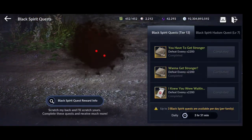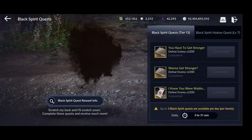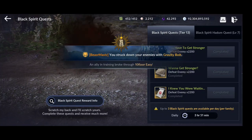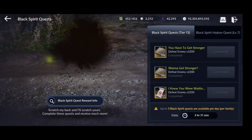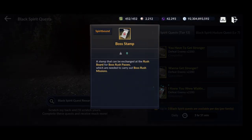Method one: do the daily Black Spirit quest. Don't forget you get boss stamps - one day you get 57, the other day you get two sets of 57, so that's 114. On average per day that's about 85 boss stamps. In a month that will be 2,565 - a decent amount. It's not a lot but hopefully they will increase the rewards in the future.